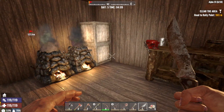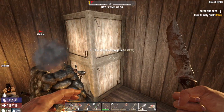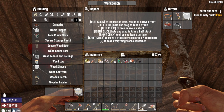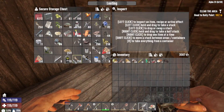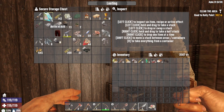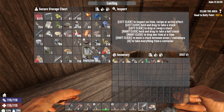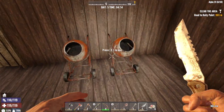Hello everyone, welcome back to Seven Days to Die Alpha 20 single player playthrough. In today's episode, I wanted to make the mini bike, unfortunately I have no battery. There's no battery in this box or this box either, and to make a battery you need four bottles of acid and I only have one bottle right this second.